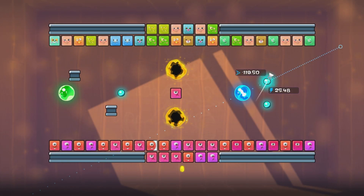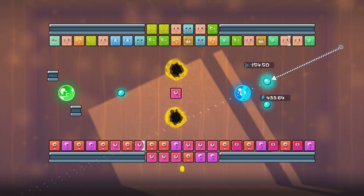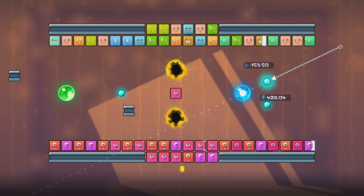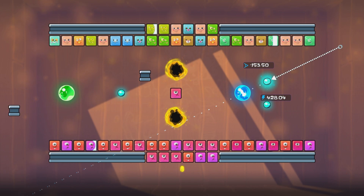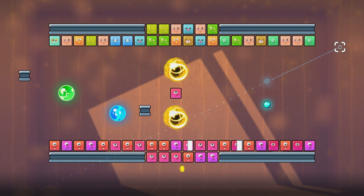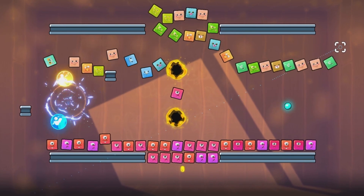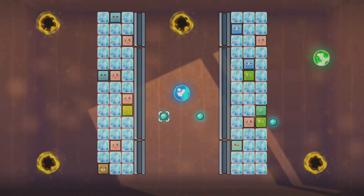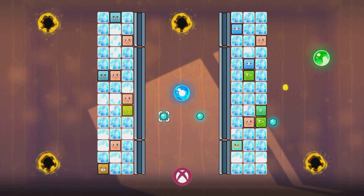One thing to keep an eye out for: if you're trying to line it up with the ghost line from the previous shot, make sure you're looking at the coordinates, as even though it looks like it's lining up, the coordinates are quite different. So there are three coordinates for you to pick from and that level is all complete, and then we'll get our next achievement.